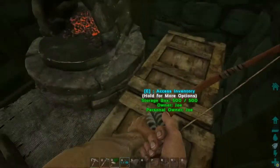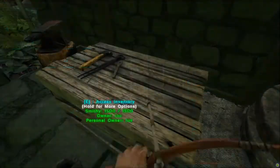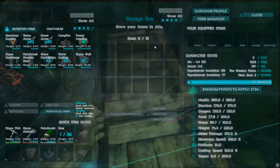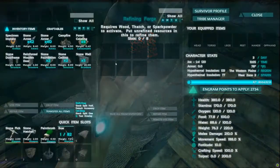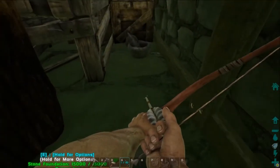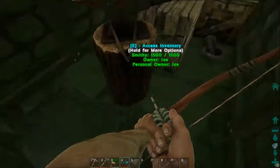In the end, you get quite a bit of storage area, because you have the 75 slots from the smithy, and then two small storage boxes which have 15 slots apiece — so that's 105 storage slots total. Plus you can have some stuff in the refining forge as well. You could also put some more mortar and pestles around if you wanted to.